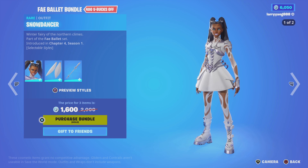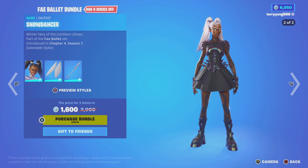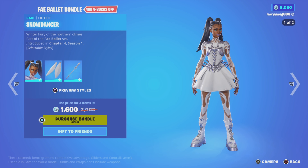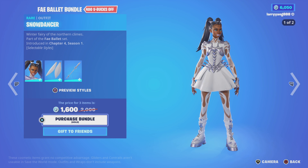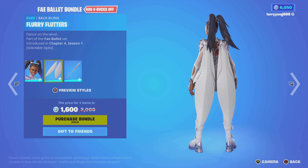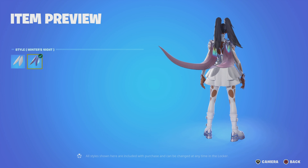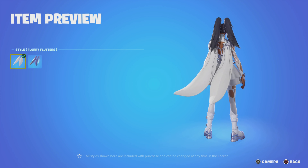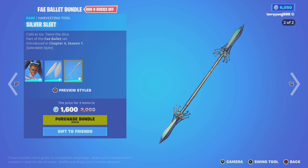Next up we have the Snow Dancer Faye Ballet Bundle. This bundle is 400 V-Bucks off. Two different styles: Snow Dancer and Winter's Night. Comes with Flurry Flutterers, Winter's Night in the white style, as well as the Silver Sleet Harvesting Tool. Three items for 1600 V-Bucks.